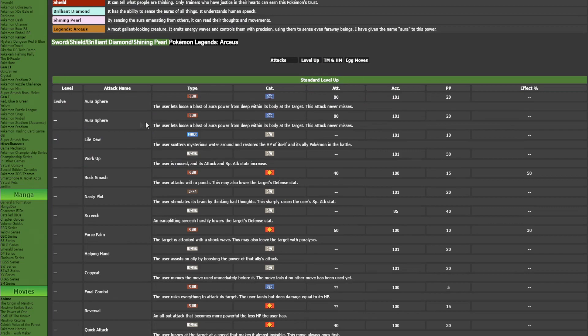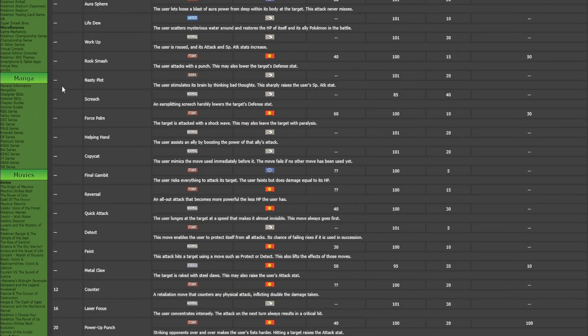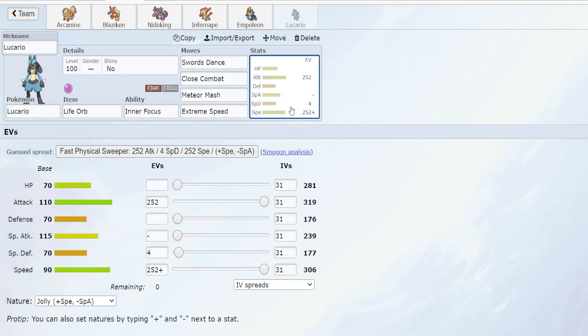Just from evolving, we get Aura Sphere for the special attacking moveset, and you could also reteach it via the Move Reminder. Same for Nasty Plot. You could also take Power-Up Punch, Swords Dance, Meteor Mash, Extreme Speed, and Close Combat. The entire physical moveset — Swords Dance, Close Combat, Meteor Mash, Extreme Speed — is right here. All you do is level up to level 60 and you have the entire physical moveset.